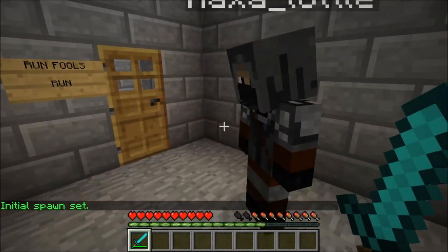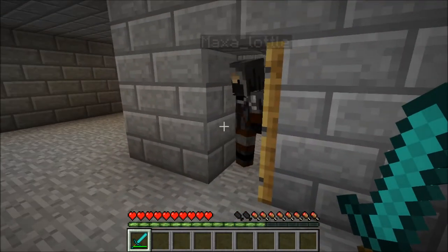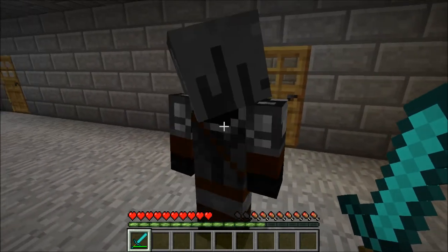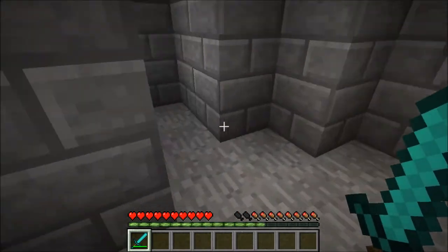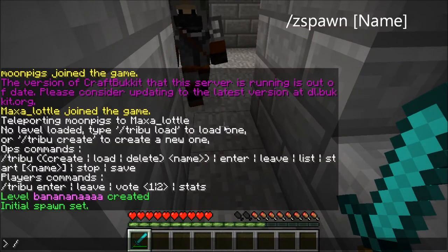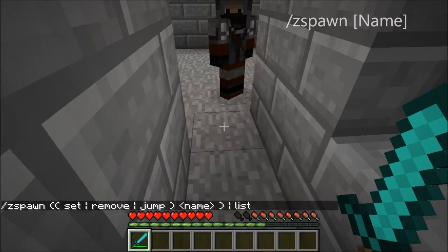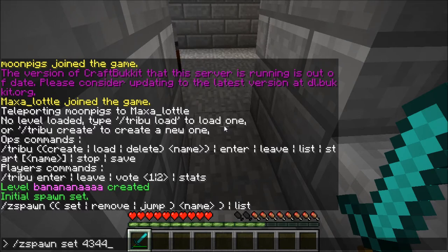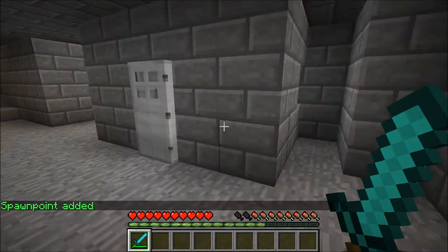Next thing you need to do is pretty much set up your level, or you can jump straight to setting up where your zombies spawn. To set up where your zombies spawn, it's slash zspawn set and then a name. Spawn point added — zombies will come from there.